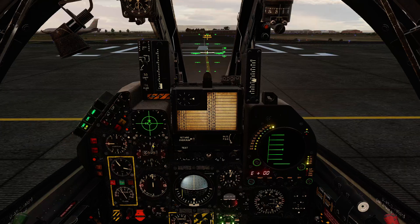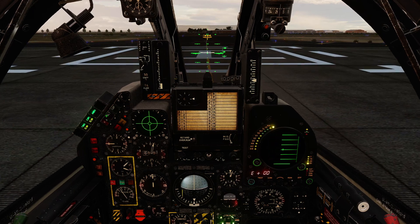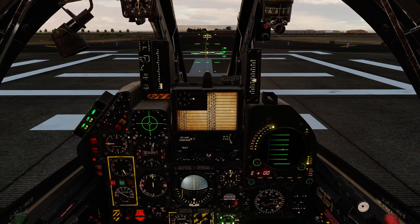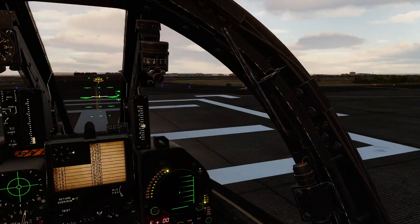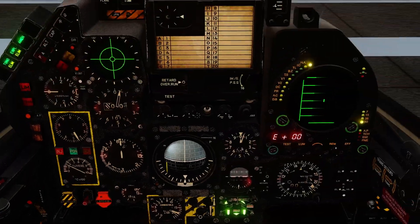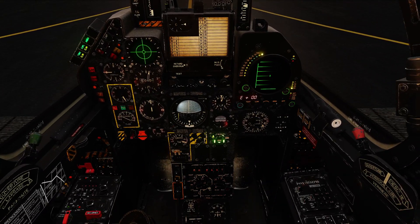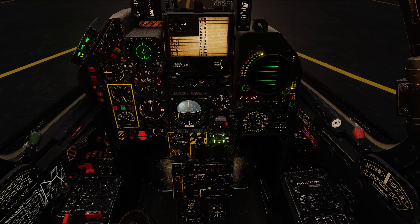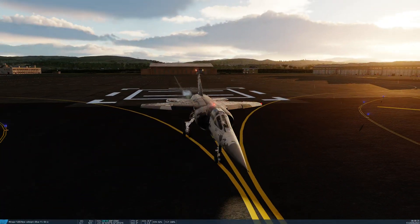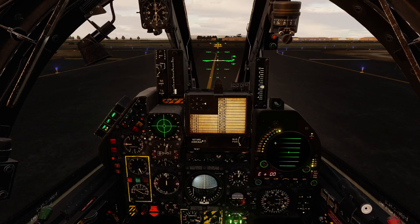I'm going to turn off the RWR tones and the search threats as well, because we don't really care about that. You'll notice that the Elim flashes — that's simply because we do have search radars currently on the display, so it warns us that we're hiding stuff. One thing I did forget: this switch here, one click forwards, will give us the taxi light. In our configuration display we can see slats down, flaps fully down, gear down. Aircraft is ready to rumble.